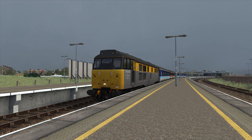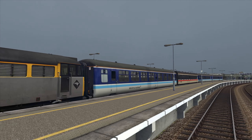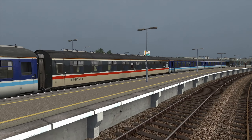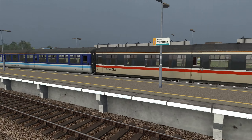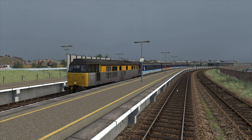We're going to be taking a Class 31 in the British Rail Civil Engineers livery, which is absolutely stunning, with a rake of four coaches — Mark 1s, possibly Mark 2Cs. We've got Regional Railways and Intercity there. The year is 1993.